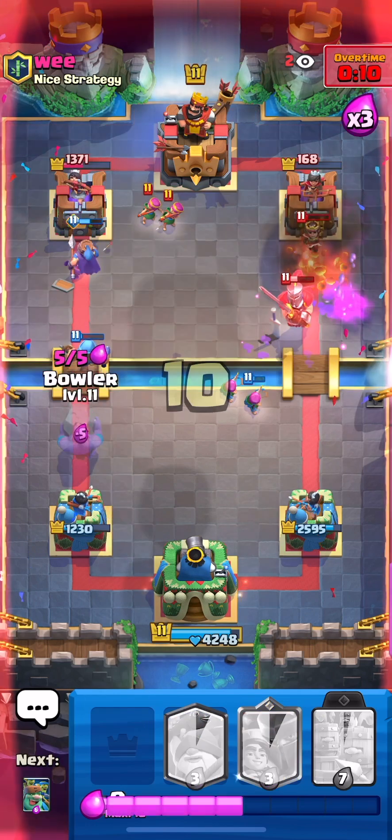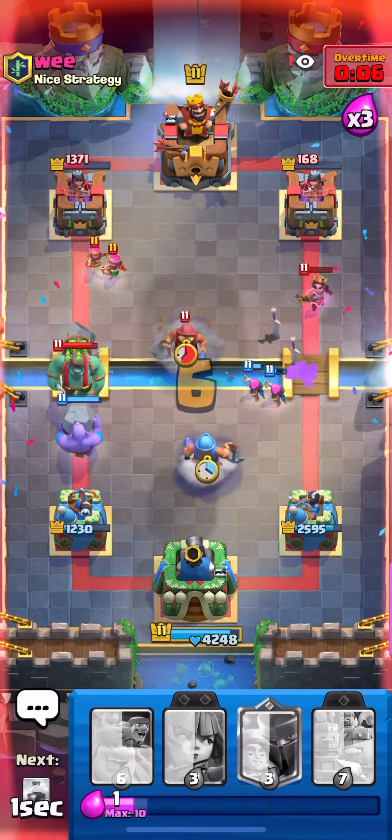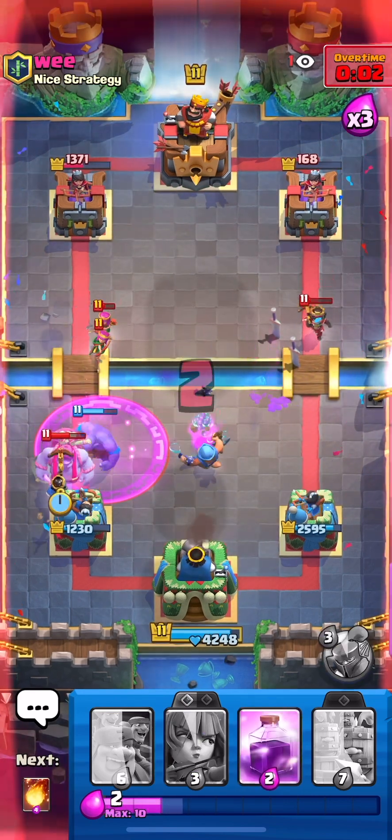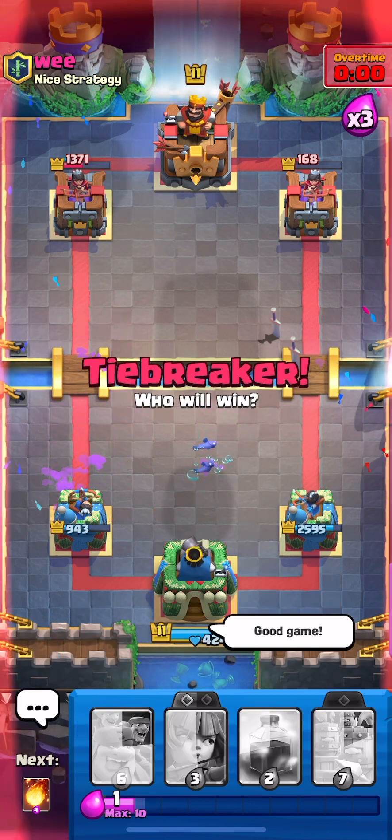Yeah, just make sure to defend for 10 more seconds. Just block the lane with a bowler. Okay, he goes for a goblin giant — pull it with fisherman. My fisherman gets distracted, but two seconds — there's no way his goblin giant does enough. GG. I'll see you guys in the next game.